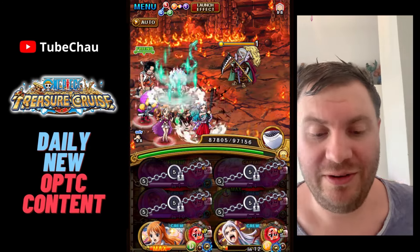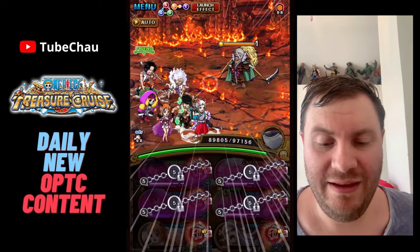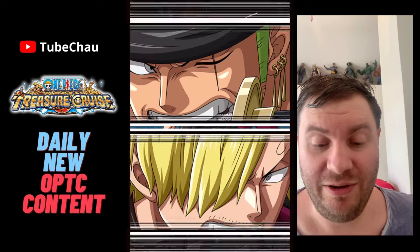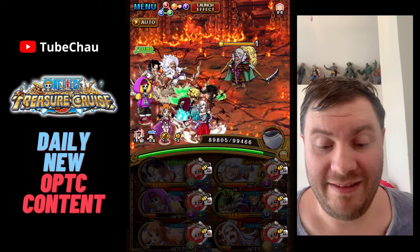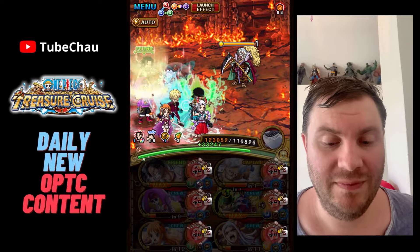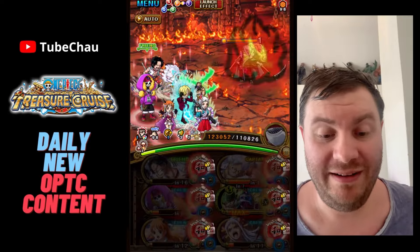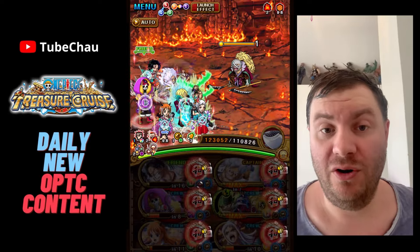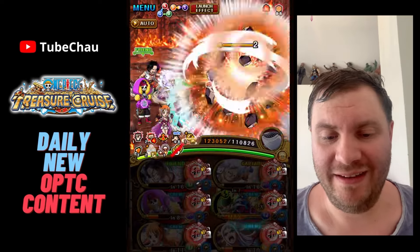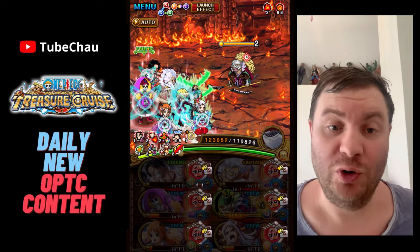Nami here handles all of the debuffs. Luffy's CD isn't quite ready, but on this team I didn't add a lot of extra CD reduction. After I use Ace's special here, Luffy is ready. I'd say this team is pretty damn reliable. I hope these teams have been literal no-stall speedrun teams, and it has actually not been hard at all to build — which you'd think would be considering all of the restrictions. But in reality, not that bad a restriction since Straw Hats and Yamato have so many good units.